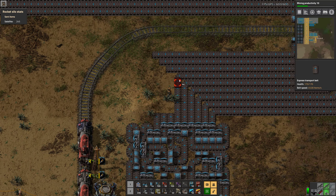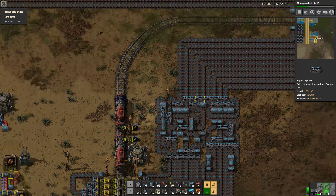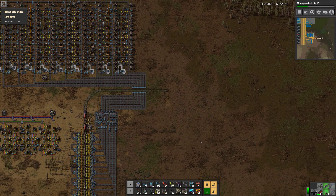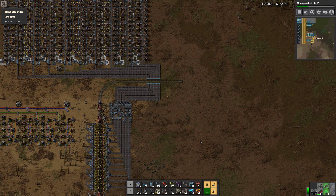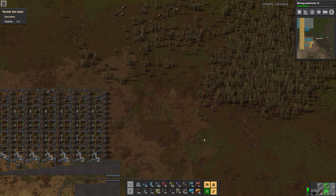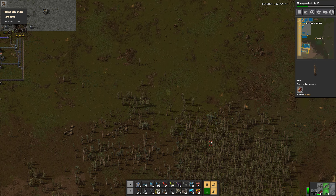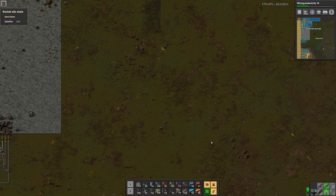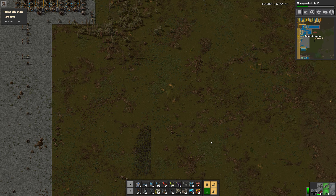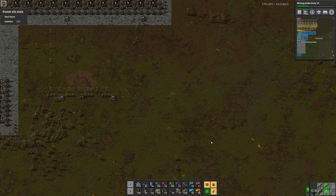Now we can just put that in by hand — that is quickly done. So now we just have to set up the train basically. That's why bots are so nice in some scenarios. I mean I'm not super a bot lover, because that kind of takes the challenge out of it a lot of times, but for high throughput scenarios it's a lot easier to work with, and also a lot better for UPS.